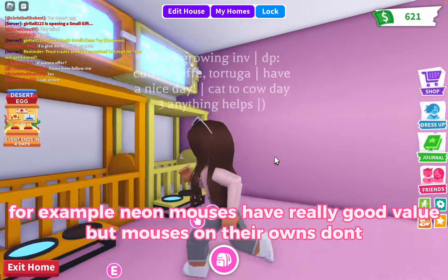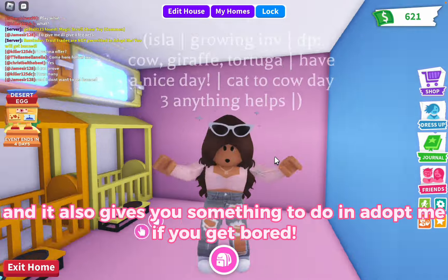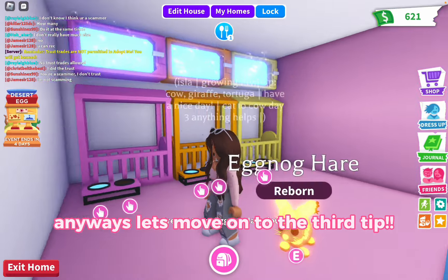For example, neon mice have really good value but mice on their own don't, so it really upgrades your inventory a lot. It also gives you something to do in Adopt Me if you get bored, and you get a cute little glowing pet at the end. Anyways let's move on to the third tip.